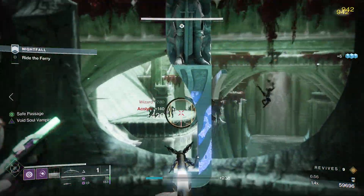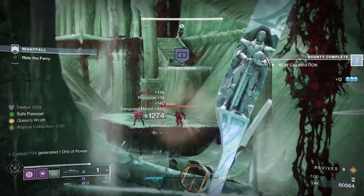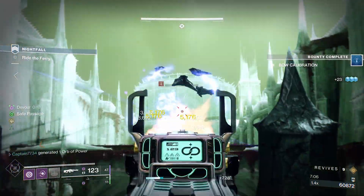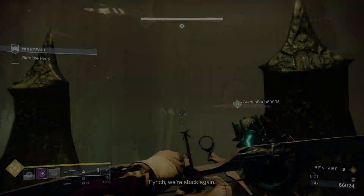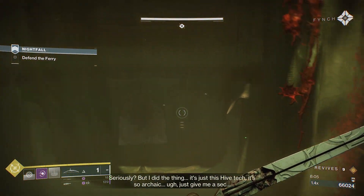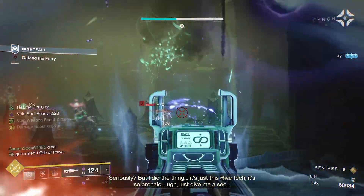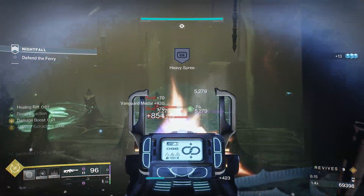When the barge begins moving again, use it to reach the far end portal. In between you and that portal will be acolytes, wizards, and shriekers. You can stay on the barge and shoot them along the way, or jump to either side and use the walkways along the walls to get to the far side. Once through the portal, turn around and jump onto a balcony around you. Stand on the edge and not in the middle because several waves of thrall will jump onto the barge — standing on the sides will allow you to easily dispose of them.